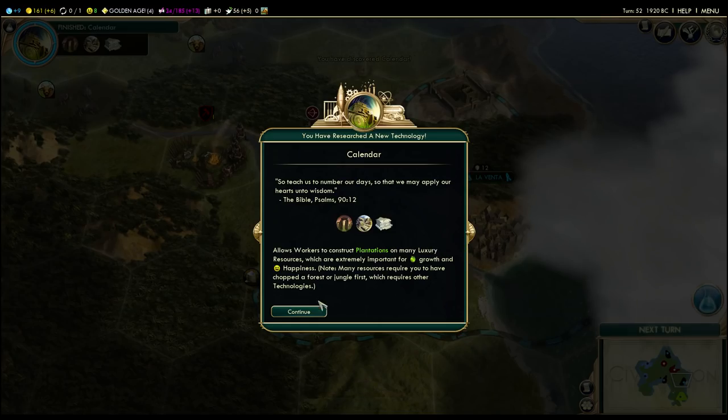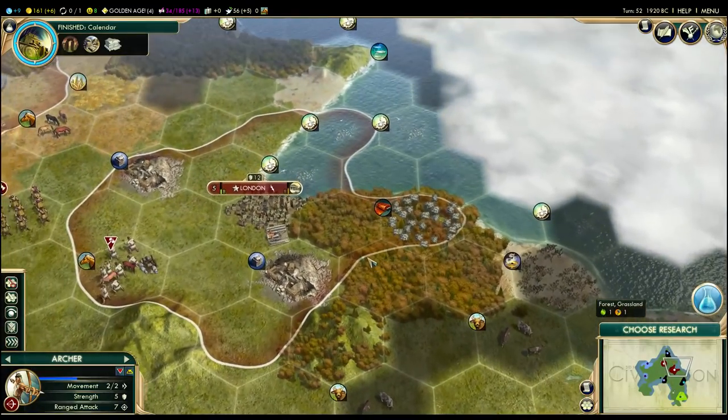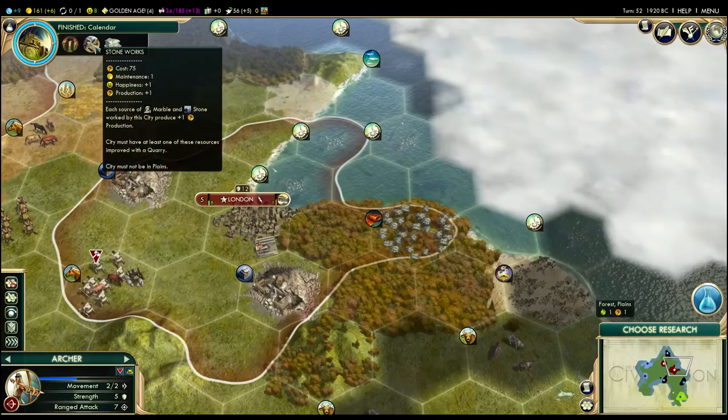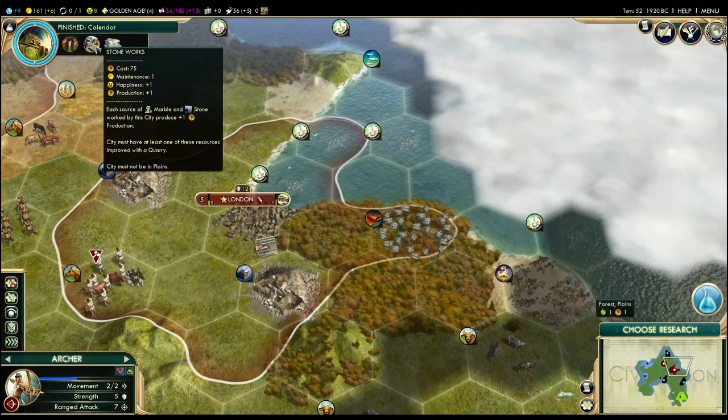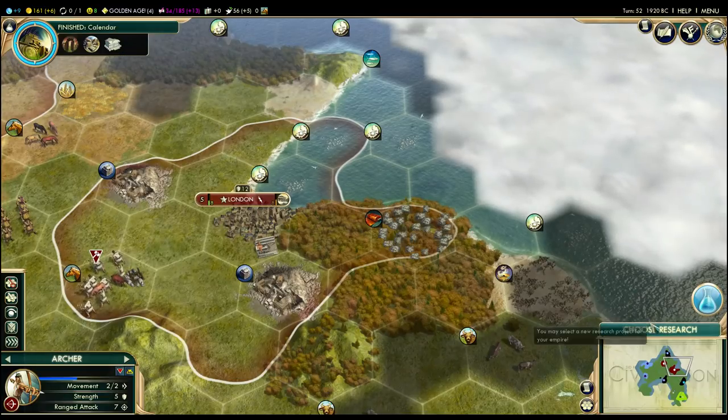There's a Brazilian trade caravan to La Venta. We finished the Calendar, which in addition to the wonder Stonehenge and the building Stoneworks — which we will definitely build in London — allows us to build plantations, for example on the silk.